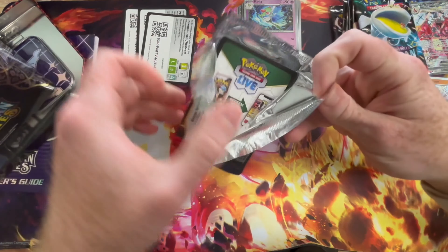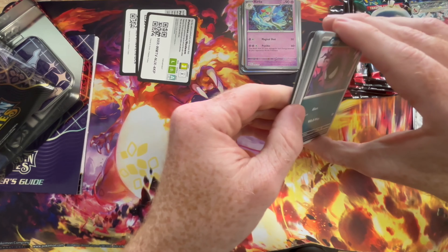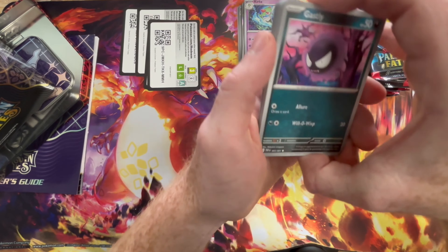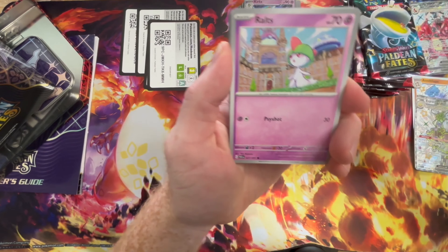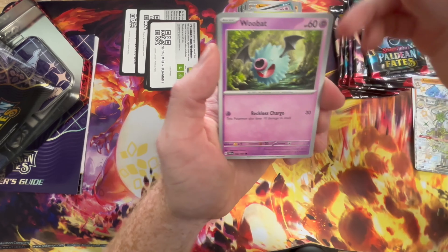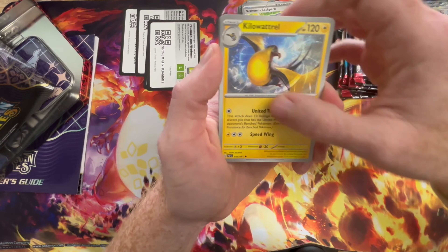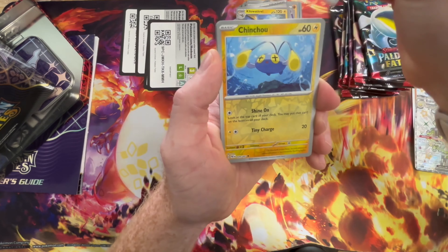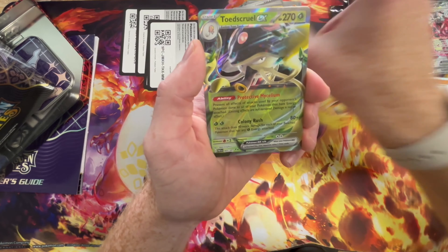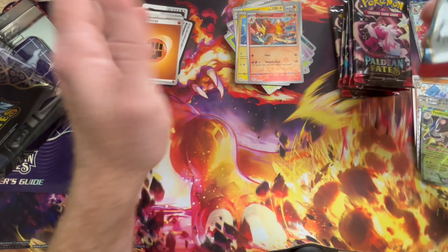We do have a giant live event that we are going to announce on here very soon — it's going to be on the 23rd of February when those sweet booster boxes come out. When those booster boxes come out, we are going to do a live, but we're going to do something we've never done before, which is a rip and ship. We will be posting our Shopify information.